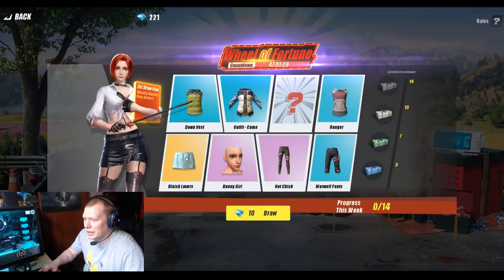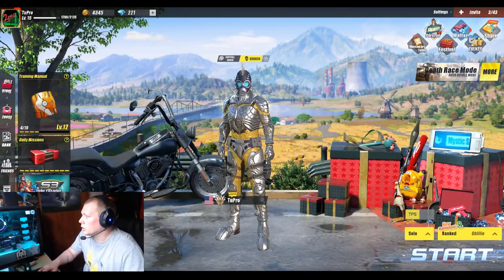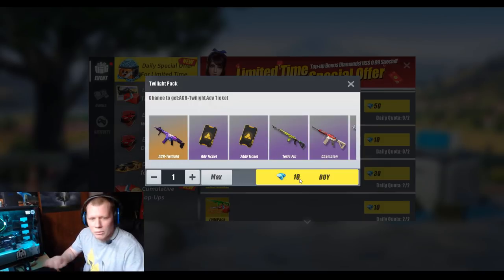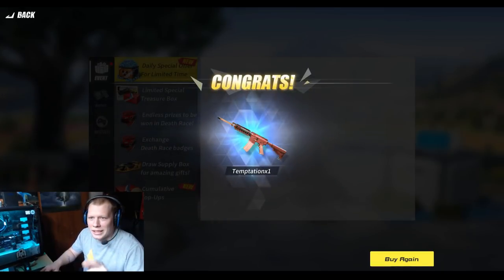I would normally pull for these, but it's nothing I really want so I'll hold off. Let's pull for the ACR first — shimmies in the chat. Nothing. Let's pull again. Almost got me.